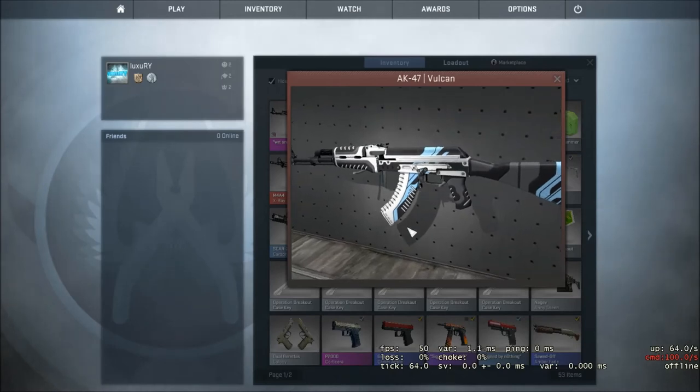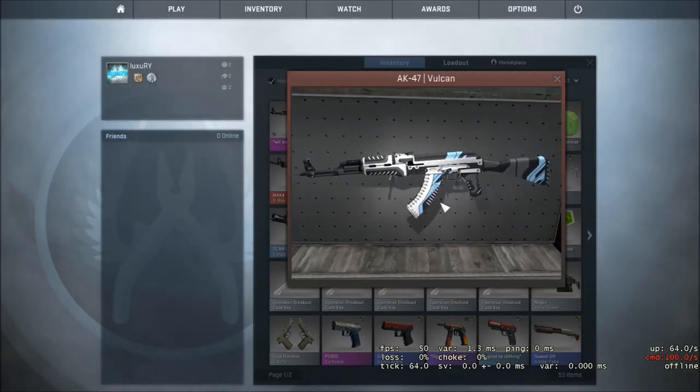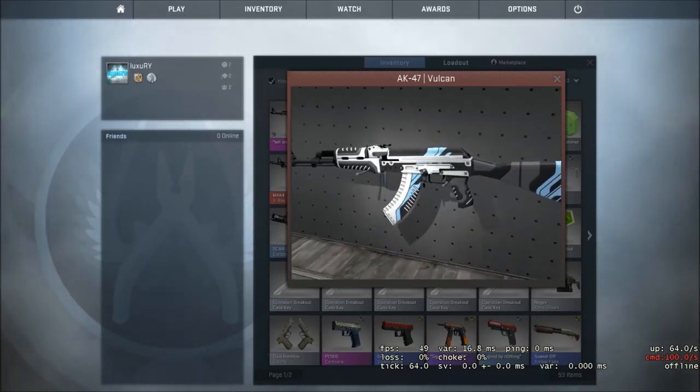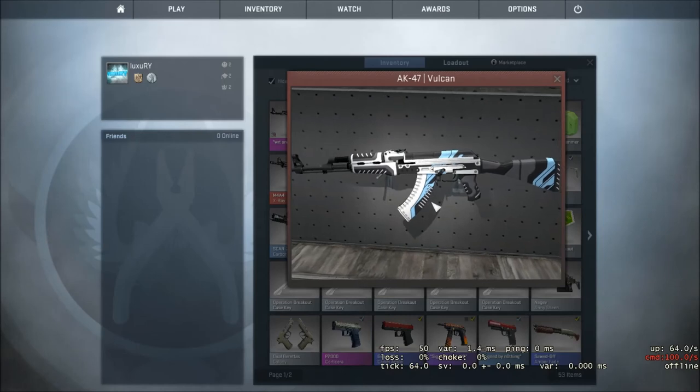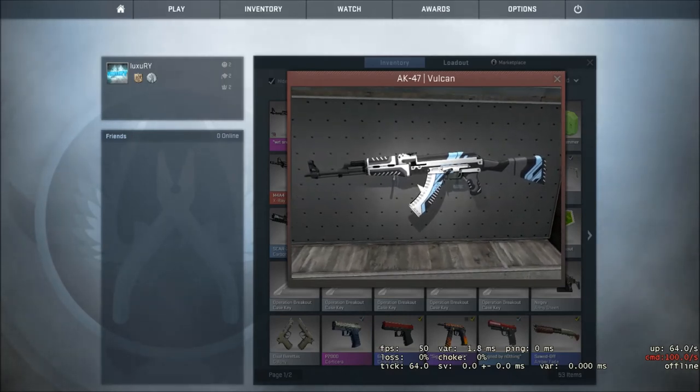Here we have Minimal Wear. As you can see, it almost has no scratches at all, and it's getting up into the higher price range at this quality. Here we have Factory New, the best and most expensive condition. It has no black scratches or any scratches at all — it looks pure to the color that it's supposed to be.